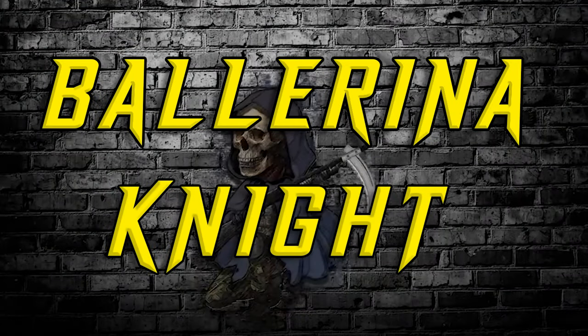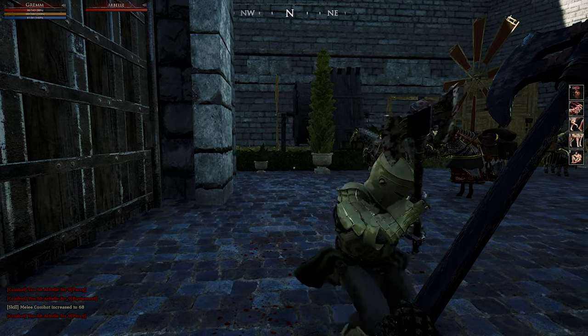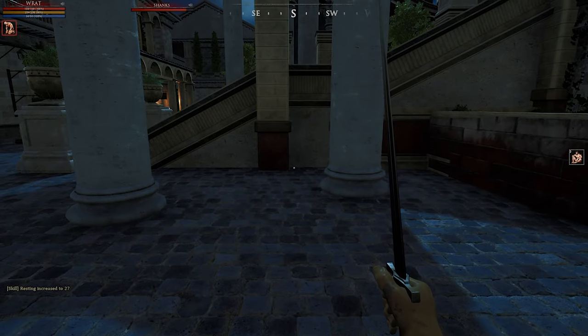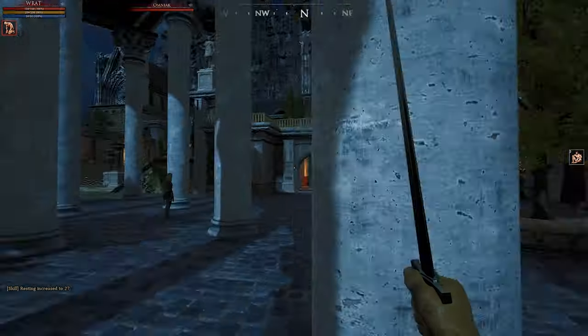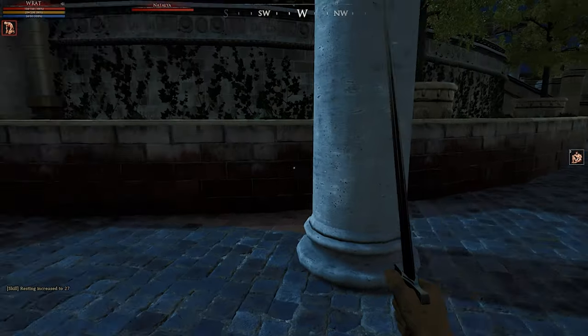Mastering the no look swing plays into the next technique, which is the ballerina knight. I'm sure you've seen this before in a fight — people spinning around like madmen. Now just to preface this, you are going to have to have a little bit of a higher mouse sensitivity in order to do this properly. As you can see here, I have to pick up my mouse and drop it a few times in order to get the full spin.